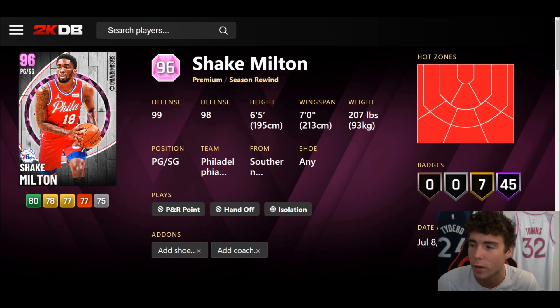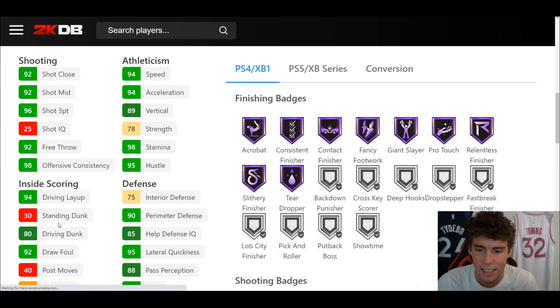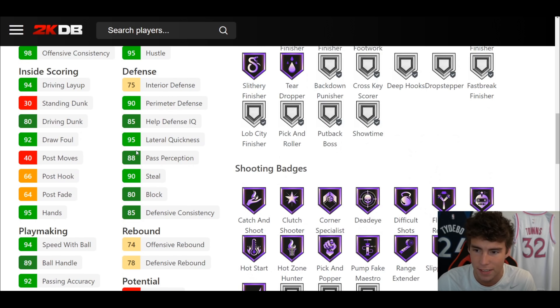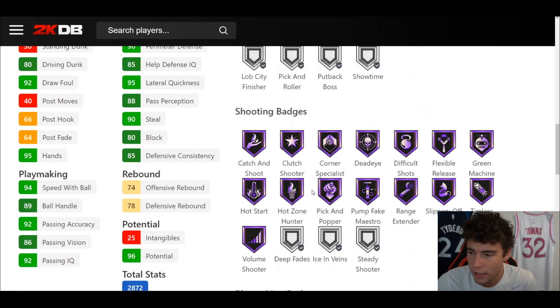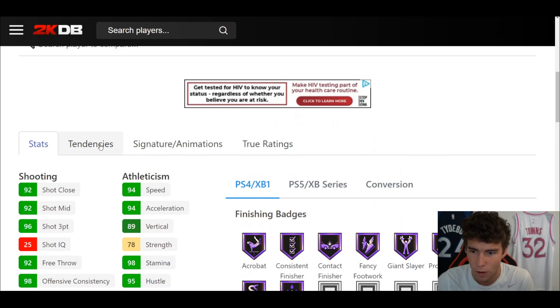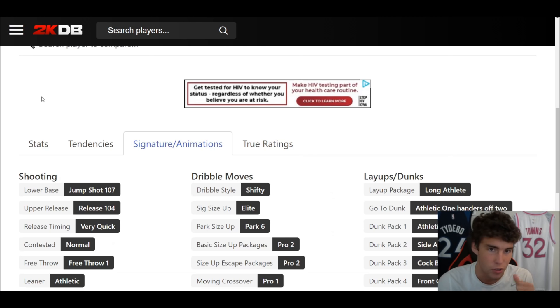After Campaign we're looking at Shake Milton. I like what Shake Milton is about: 6'5", 7-foot wingspan, hot spots from everywhere, 45 out of fame badges, 7 on gold, 96 three-ball, 80 driving dunk, 94 speed with ball, 89 ball handle, 94 speed/acceleration, 95 lateral quickness. No Showtime, no Steady. Playmaking wise: perfect. Defensively: very solid as well.